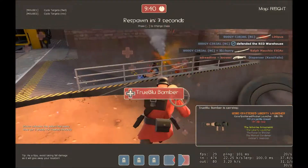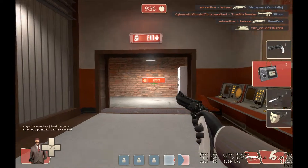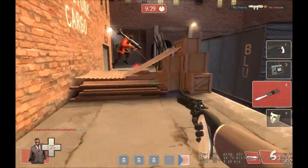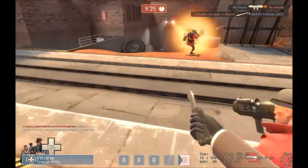The last thing the spy has is the disguise case. Basically you can disguise as any enemy, or if you hit your toggle key you can disguise as your teammates. It's sort of useful I guess, but I never really do it. Other than that, I'm going to be playing spy and showing you some routes you can take to get behind the enemy team.